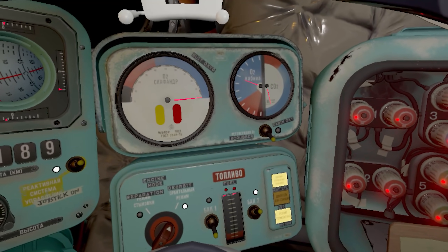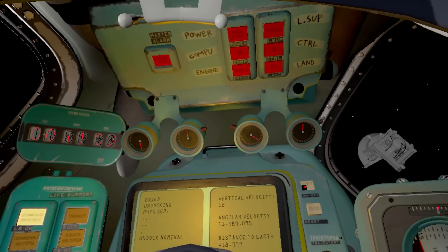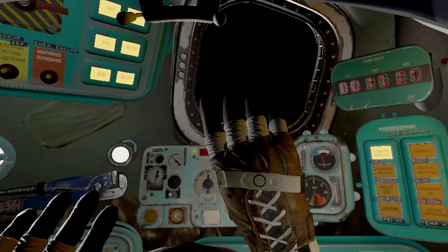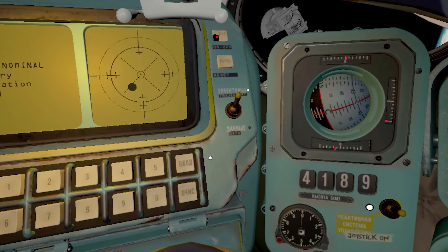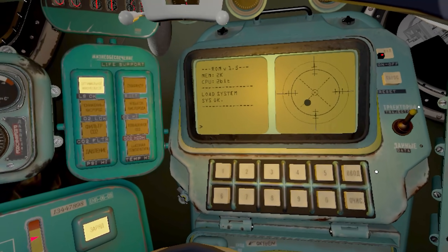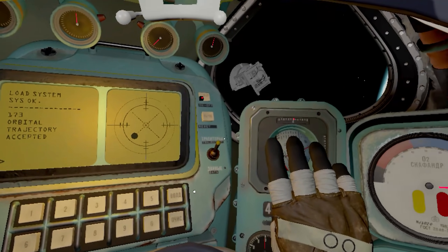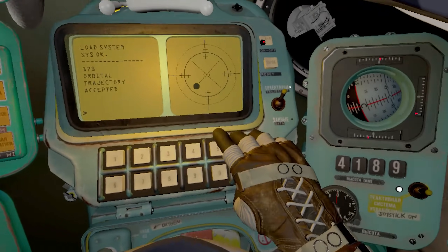Occupant of capsule, rest assured that the party has everything under control. We will soon celebrate your successful landing and reward you with a promotion. But we need you to listen very carefully and do everything we tell you. I'm sending you the recommended guiding coordinates for the orbital trajectory — please enter them into the onboard computer. You must switch your onboard control to main power to enable manual input. Coordinates: one, seven, three. Coordinates confirmed. The updated trajectory should be visible on your screen — switch to trajectory mode and correct your course with the joystick.